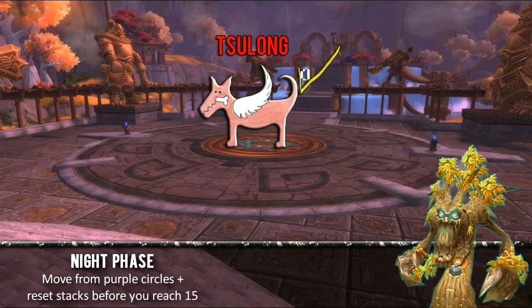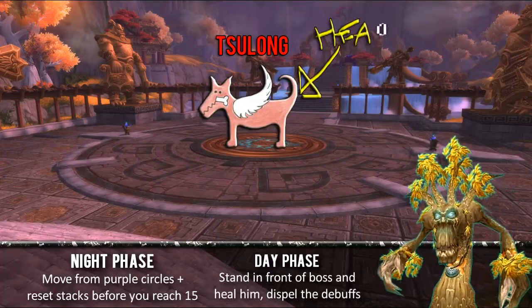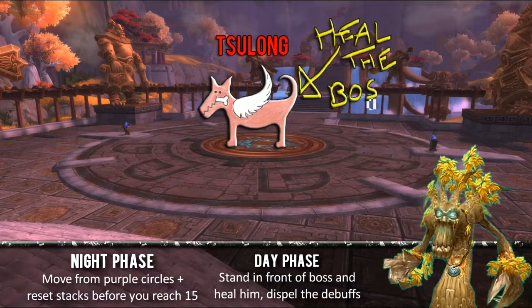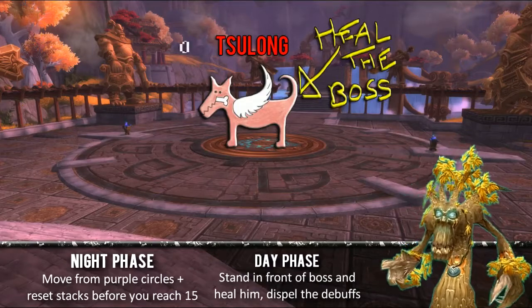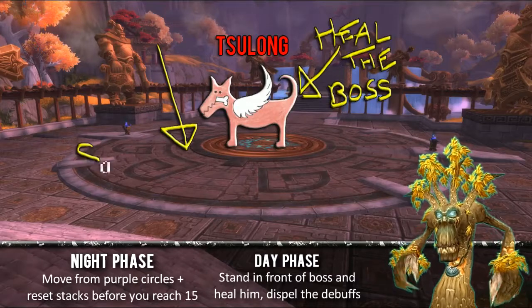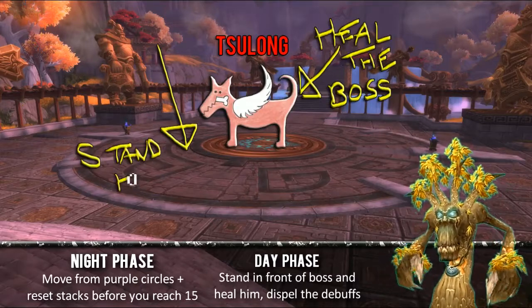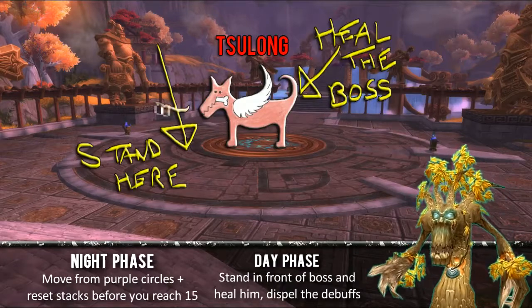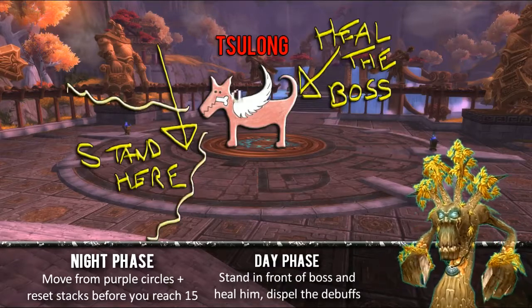After a while, it will go into the day phase, and that's when you need to heal Sulong. Make sure that you have Sulong set up so that he appears in whatever bars you're using. When I first went in here, it never came up, and I had to manually heal him by clicking on my bars, which was terrible, until I managed to set my voodoo up properly so that I could target him through that. You want to stand in front of the boss for this one, contrary to what you do in the night phase, and just heal the hell out of him.